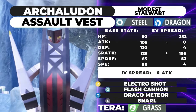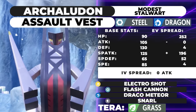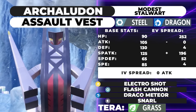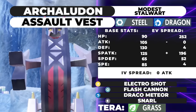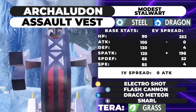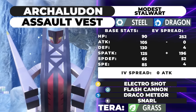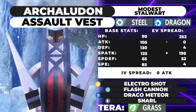The moveset is Electro Shot, Flash Cannon, Draco Meteor, and Snarl. Max HP gets as much bulk as possible. With that high Defense stat you don't need to invest much there. We're putting 4 Speed to outspeed slower variants like a slow Rillaboom. With the 85 base Speed, you could actually invest more into Speed to outspeed things, or even run a Choice Scarf if you really want to. This EV spread is basically meant to allow maximum damage while remaining a bulky wall.